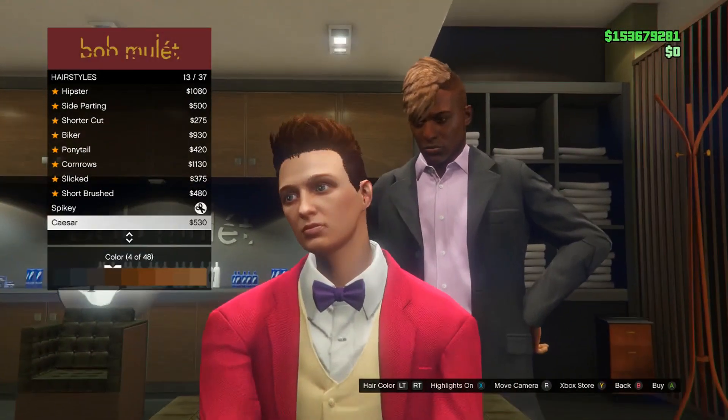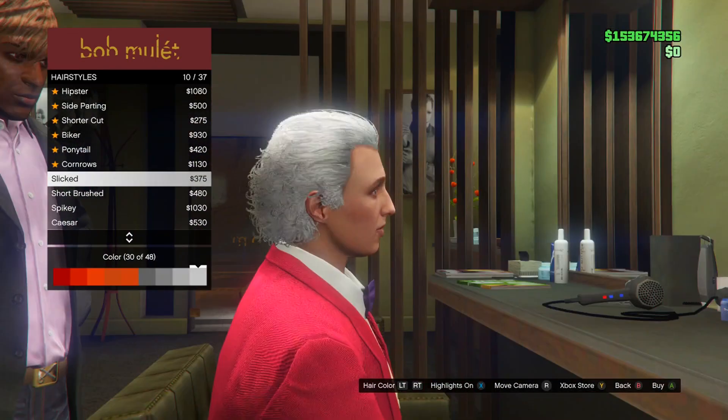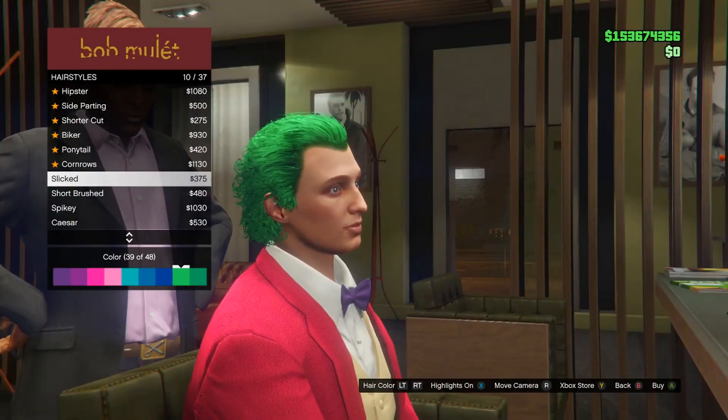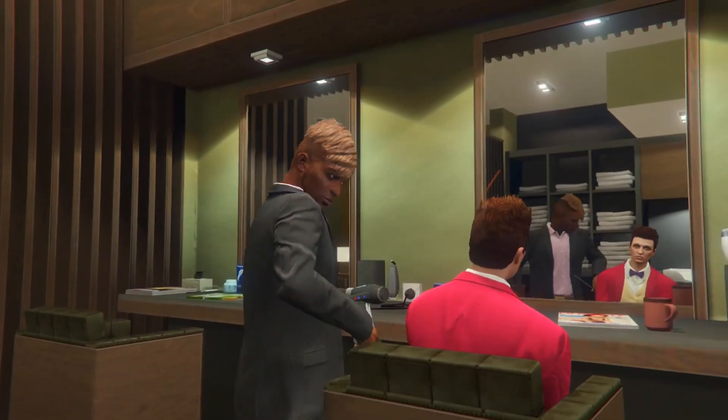Once you go into the barbershop, go into hairstyles and purchase the slicked hairstyle. Then use your triggers on your controller to scroll between the hair colors until you find the green one. I'm not really sure what it is on PC, but just select the green color and the haircut called Slicked, and go ahead and purchase that.